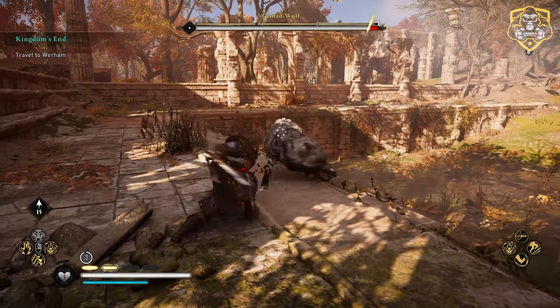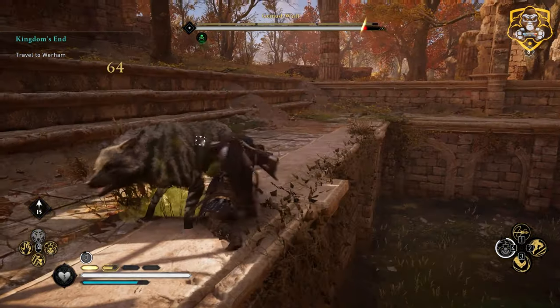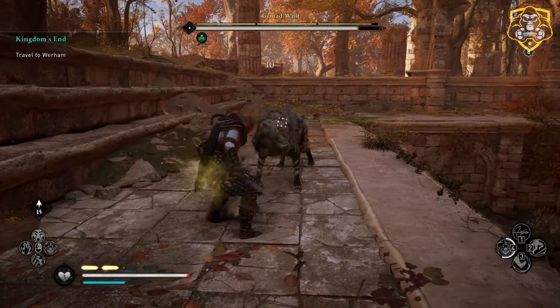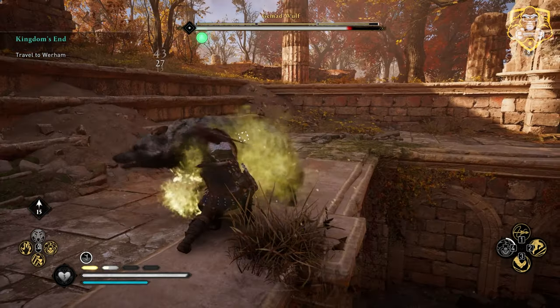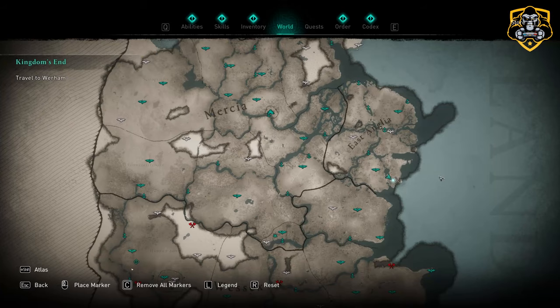This fight is pretty straightforward and you can actually cheese it by keeping the wolf in the corner and constantly using Tears Kick along with daggers to easily defeat it. I also recommend using Harpoon Impalement to manage where the wolf is — if he gets out of the corner, use Harpoon Impalement and pull him back in.